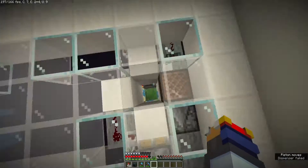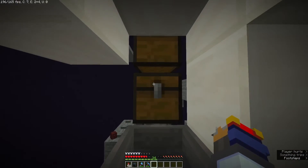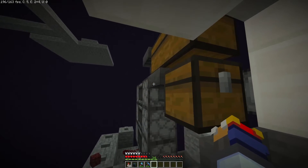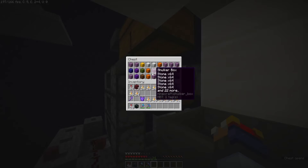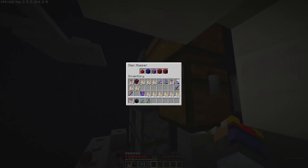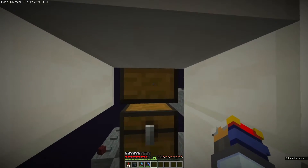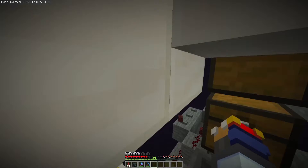So this is great and all, but I talked about an issue last episode where sometimes the hopper back here will fill up if you have too many shulker boxes. Like, we have 27 in here, and then back here we have these ones, but obviously I can't access those because I can't access the hopper very well.